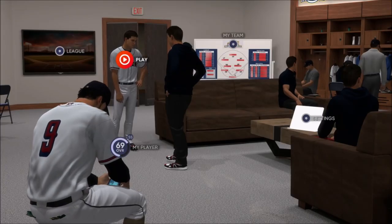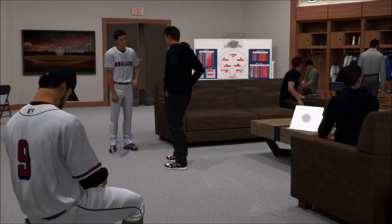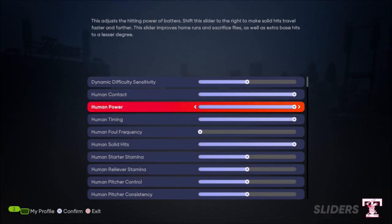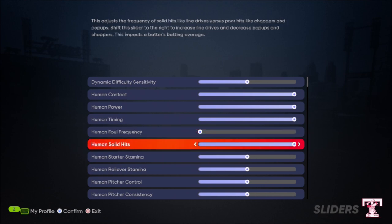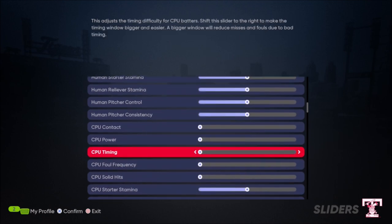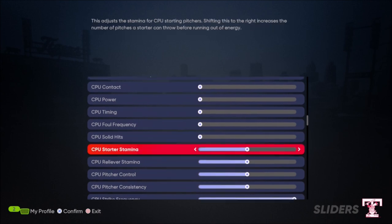Once you're done with that part, go to sliders and adjust them. You want human contact up, human power up, human timing up, foul ball frequency down, human solid hits up. For the computer, bring power, timing, and everything down.